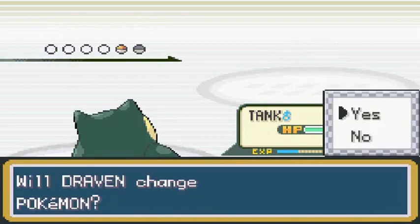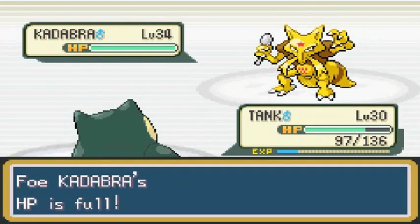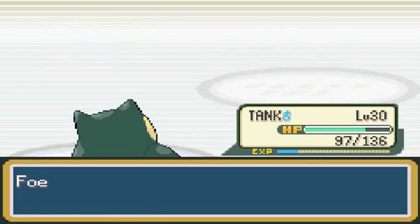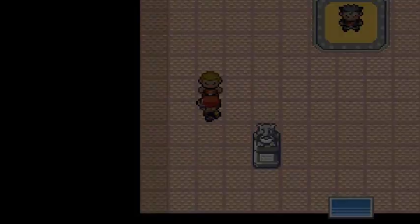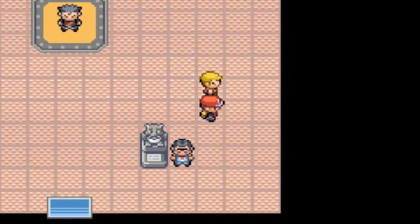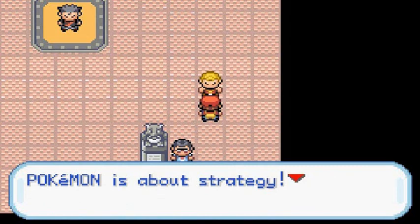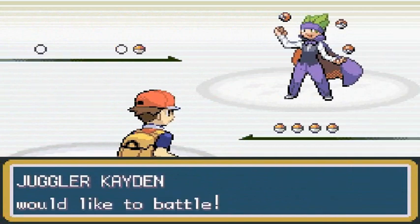Poliwag is getting experience points for doing nothing. We're going to continue on with Tank. Snorlaxes are really hard to raise — they have a huge move pool and are very good Pokemon. I actually have two of them. Poliwag grows to level 34, one level away from getting the moves we need. And we've got another psychic type Pokemon coming up.